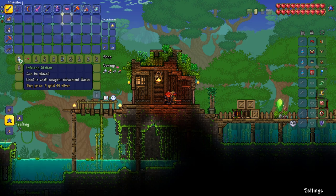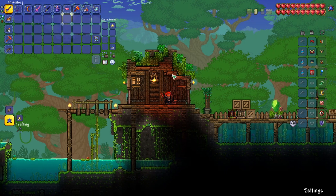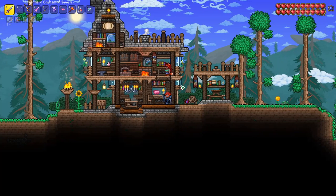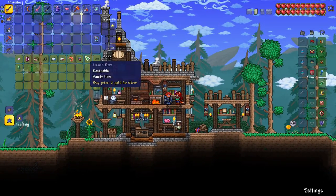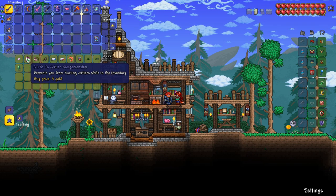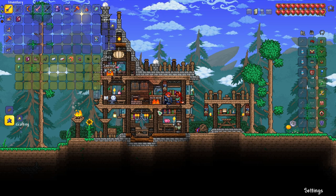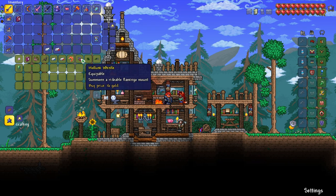In the jungle, I wanted to purchase an Imbuing Station — I think that would be good to have, and we can play around with that and see if there's anything we can craft. Here we are at our other grassland base, and there's the Zoologist. Let's see what she's selling. We've got the Guide to Critter Companionship, which prevents you from hurting critters while in your inventory. I definitely want to put that on so we don't end up killing critters accidentally.